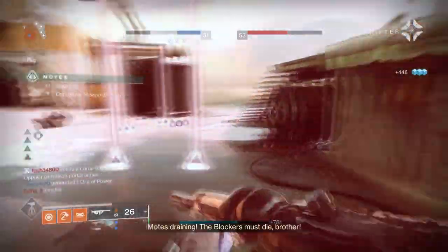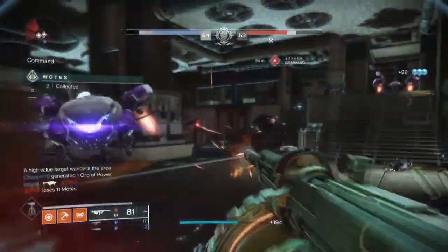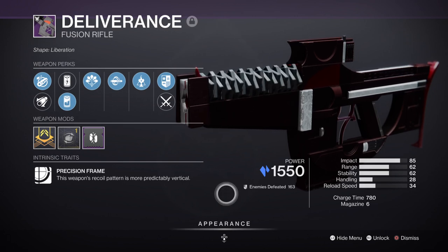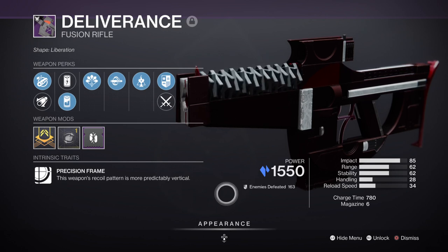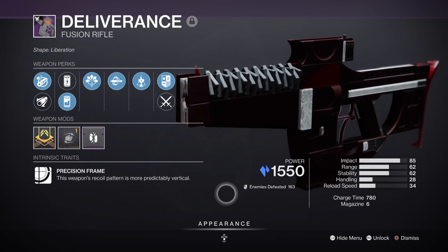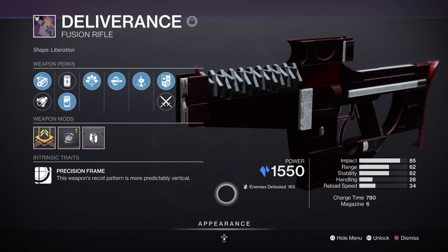For weapons, as we're going to be staying still for the majority of fights, it would be wise to use weapons that fit this theme. For example, we have the Deliverance Fusion Rifle with Cornered and Chill Clip, which is good if you want to quickly take out a mini-boss before they can land a hit on you. Just like Riptide, you can use this to counter a large group of combatants in one go and then apply your melee so you can get your sunspots going. It's fantastic at giving you ample room to breathe and it's also great against bosses as well.